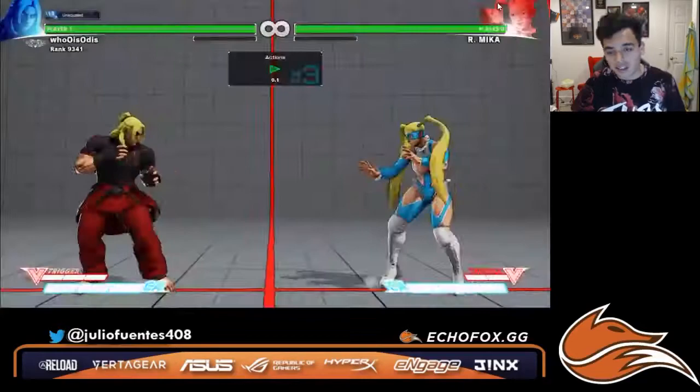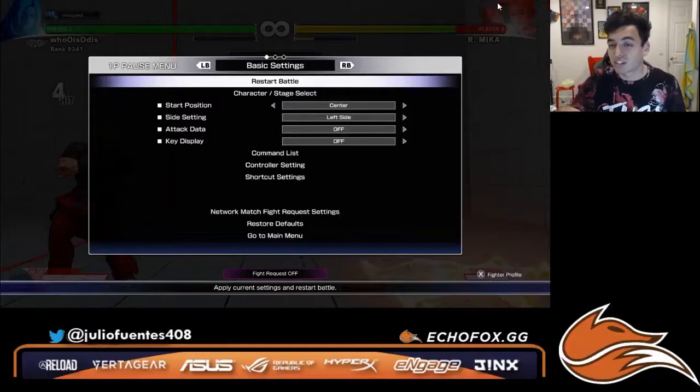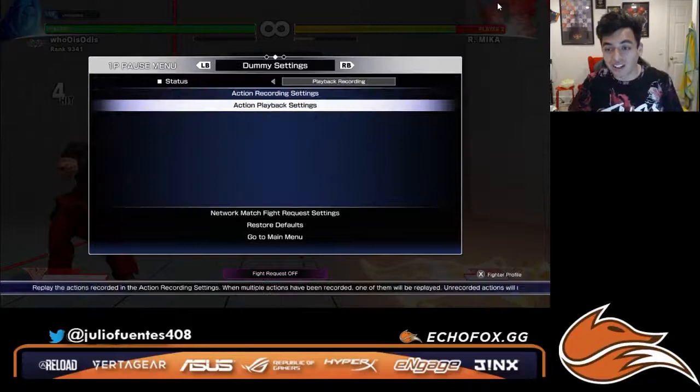Here's a quick example of what you should be doing: reaction low fierce, uppercut. In this scenario, I'm not doing my own thing anymore by pressing the roundhouse and getting crush countered. I'm just waiting and countering properly with the reaction low fierce.